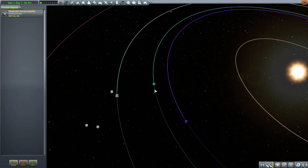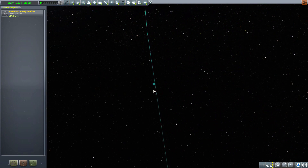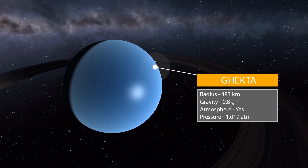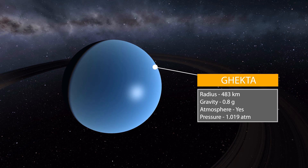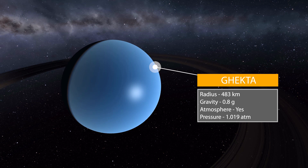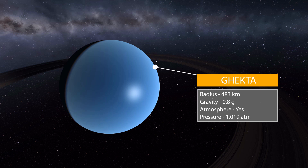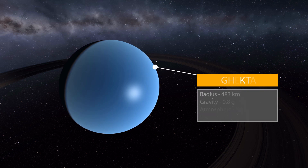Let's zoom in and talk about what we get. We get one water world with two moons going around it. Starting with Gekta, which is of course the main planet - it is a water world and has a magnificent ring. You guys know I'm a sucker for a ringed world. Stat wise, it has a radius of 483 kilometers, a gravity of 0.8 g's, and does have an atmosphere with a pressure of 1.019 atmospheres. All in all, it's just a cool world to go and visit.